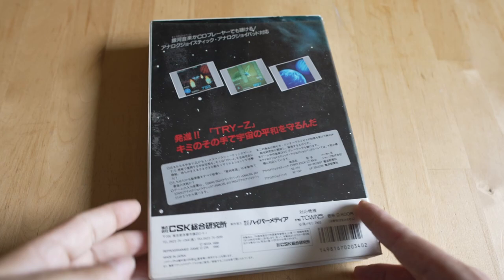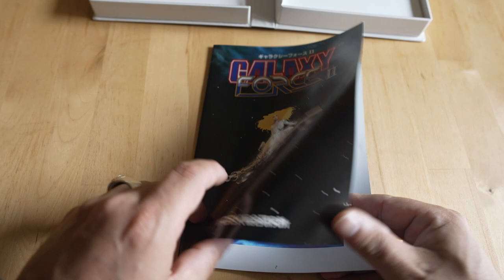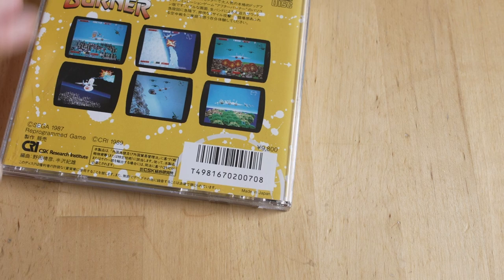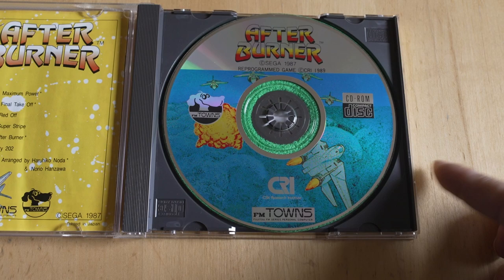Galaxy Force decided to have epic artwork on the front and be about as lazy as possible on the back — three small screenshots and just a view of space. Don't know how that made it past approval. You get a reg card — should I mail it in? No I will not. Again you get a full color manual, and this is what I love about Japanese PC games: it feels very similar to DOS gaming in the 90s where you just got so much cool stuff in the box.